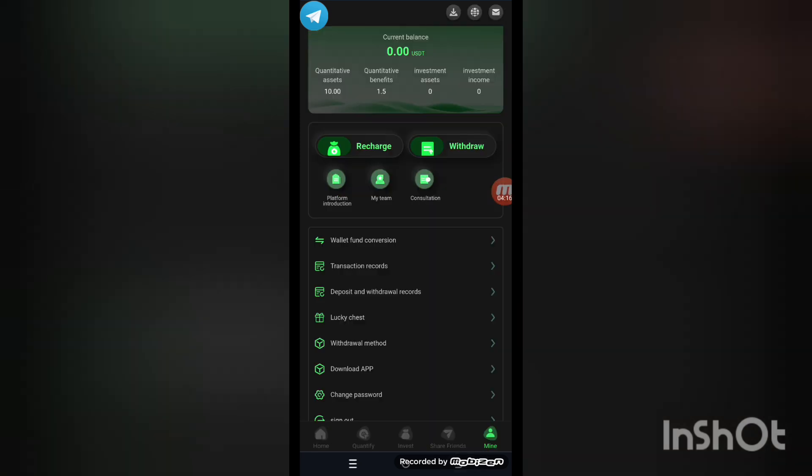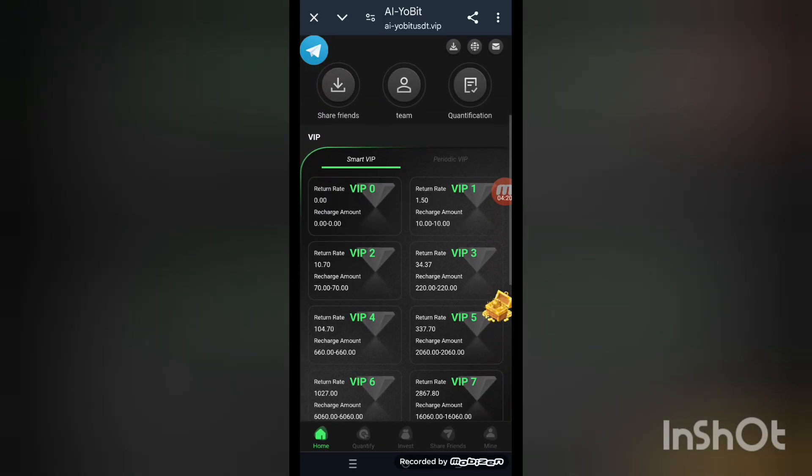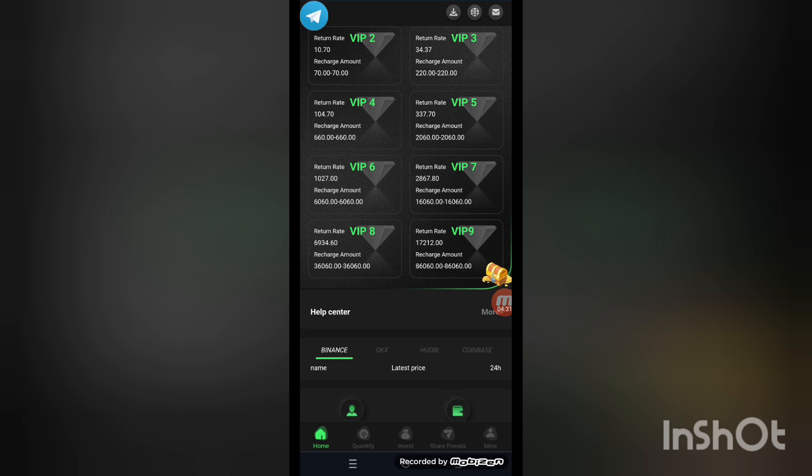Back to making money — invite people and get lots here. Back to the screen: VIP 1 earns 0.50, VIP 2 earns 10.70, VIP 3 earns 13.70, and VIP 4 earns 104.70. You can see all the VIP level earnings here on screen.